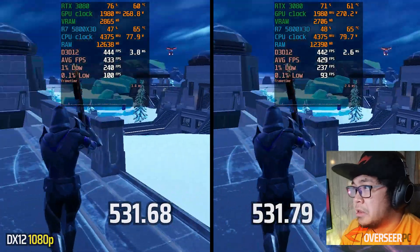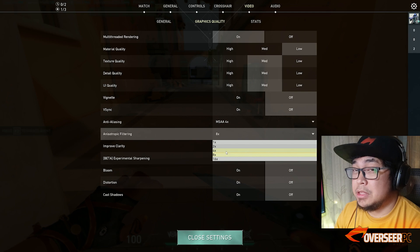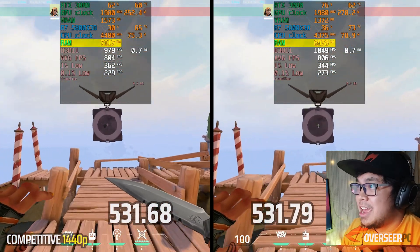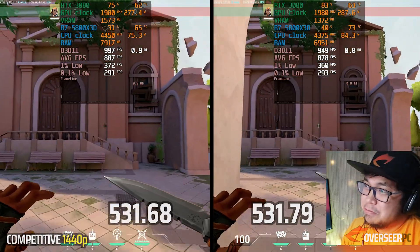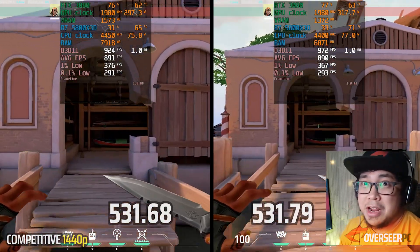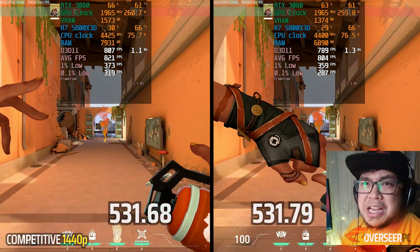Let's go to Valorant. I know Valorant is a CPU-intensive game, but we're running 1440p competitive settings to see if there's any difference. Once again, look at the RAM and VRAM usage. The latest driver may have a little bit higher GPU power consumption, but it's balanced by the RAM and memory optimization. Performance is more or less the same — it's really close, you can't feel the difference. The 0.1% lows are very similar.